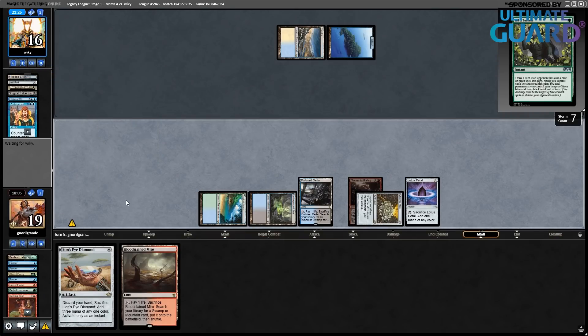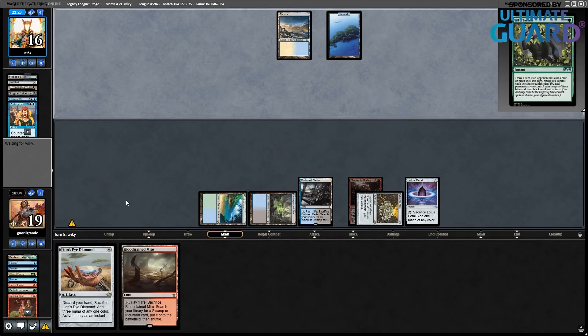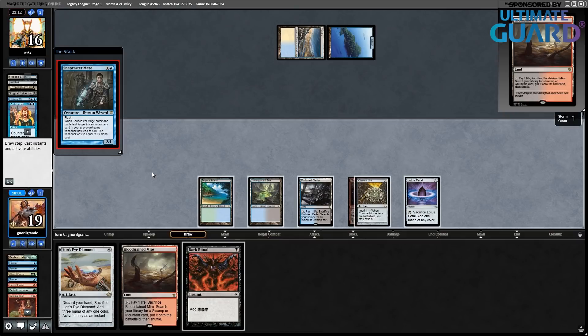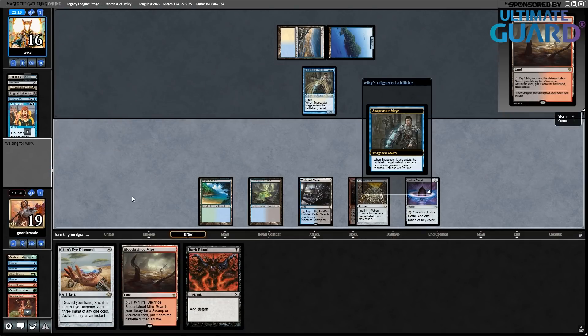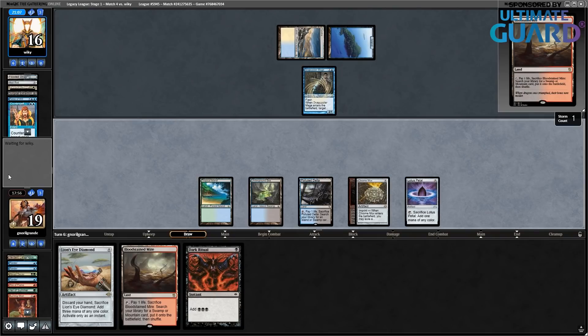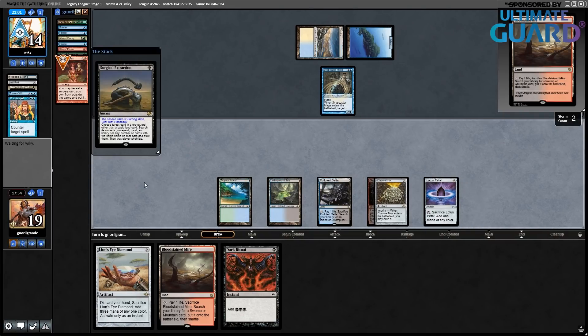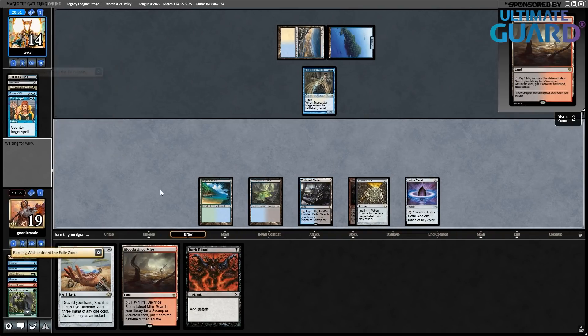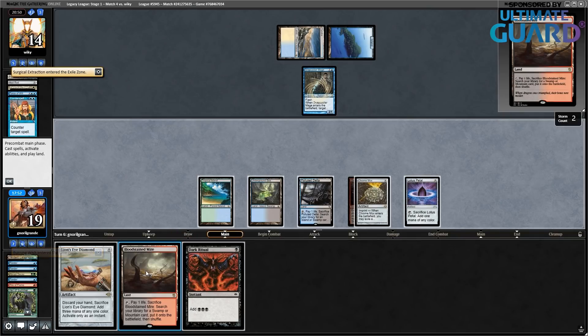I could have kept the Brainstorm among the cards. I want to shuffle since there were Brainstorm and two rituals. Maybe I could have just kept Brainstorm since I had Polluted Delta there. It's not Counterbalance Mage — okay. I want the Burning Wish. They've cast Surgical on Burning Wish. Very interesting — now I don't have basically any ways to win. Because I've boarded off Tendrils of Agony, I only have Ad Nauseam. And I boarded out the Wishclaw Talisman. I have like one Ad Nauseam and one here.